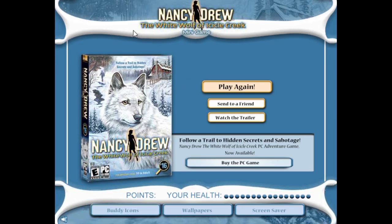You can't see it, but I'm actually right clicking. I'm using a program to run the SWF file and I'm right clicking on the program then pressing play a couple of times to get to the different screens. So this is the end game screen where you can usually get some buddy icons, the wallpaper, and the screensaver.